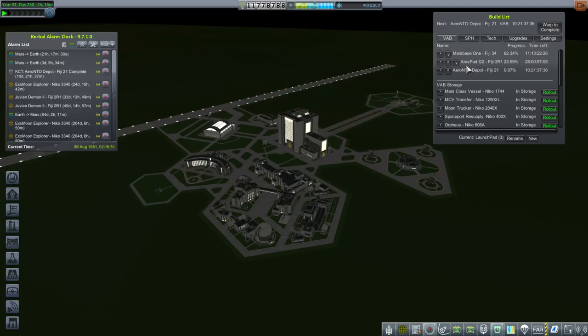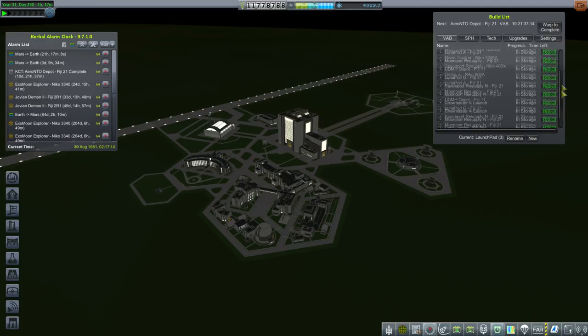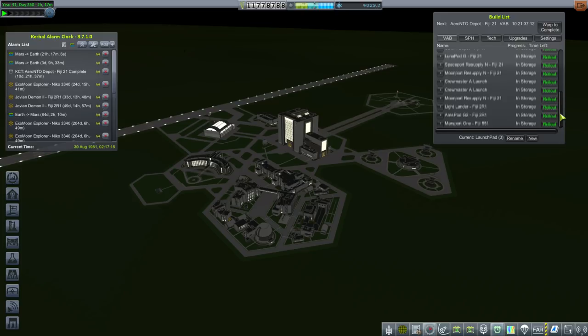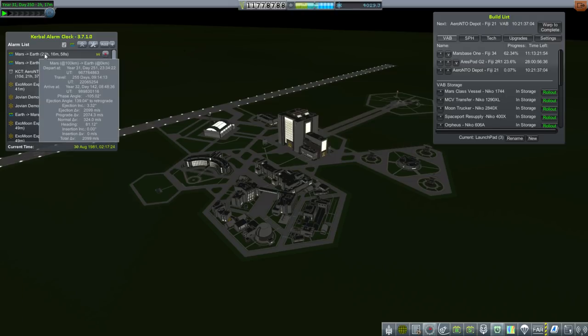Ares Pod G2, another one, and an Aerosene and N2O4 depot - because we had sent a UDMH depot which was necessary for Ares Pod A, the return vehicle, but we never sent additional Aerosene and N2O4 supplies, so we'll do that this time. That's because Mars Port 1 already has extra Aerosene and N2O4 on board, so we'll be sending a lot of extra fuel. With that being constructed, let's turn to the mission we're trying to bring back.